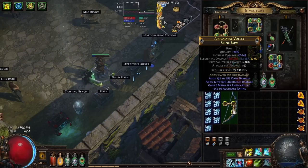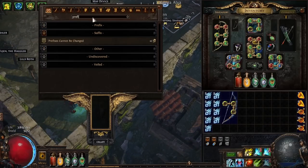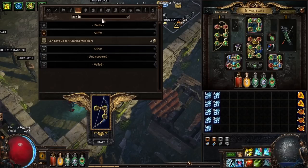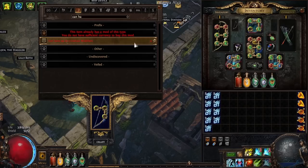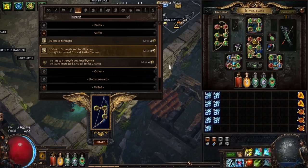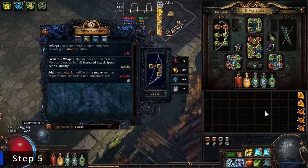If you did not get any good suffixes, go to your crafting bench, craft prefixes cannot be changed, use an orb of scouring, then craft can have up to three crafted modifiers, and then craft attack speed, and then craft plus 22 to 24 to strength and intelligence, plus 21 to 25 percent increased critical strike chance.